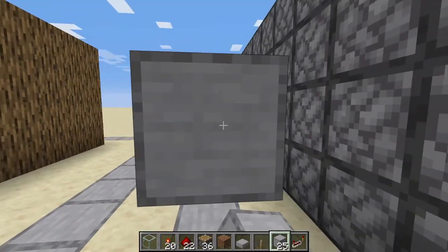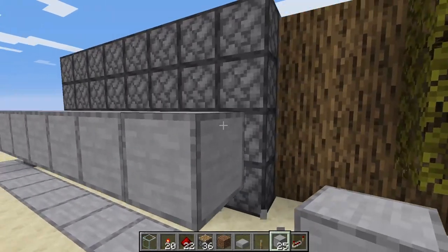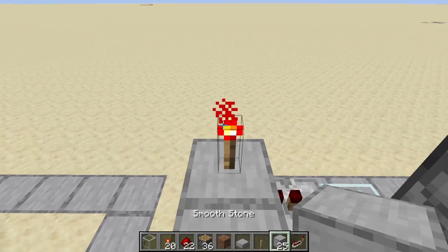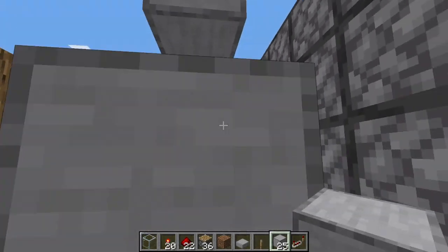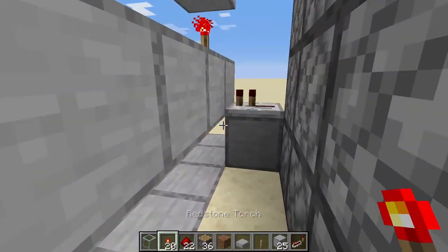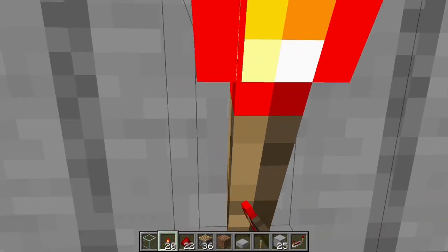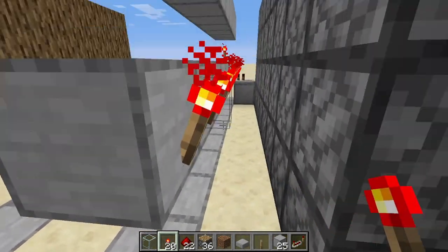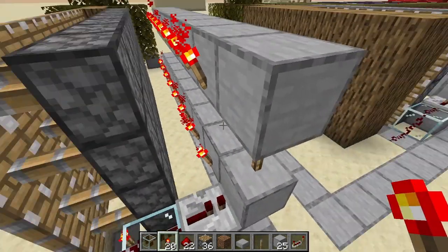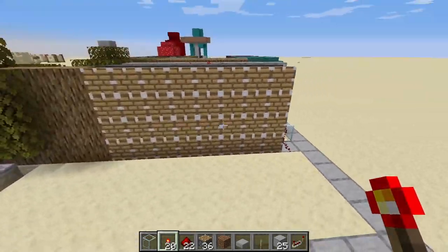Now we put a block there and make a long road to here. Redstone dust on top, block, and we keep doing this.